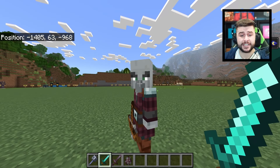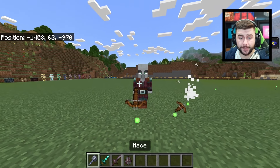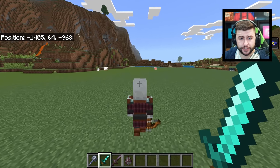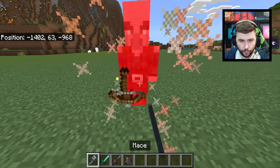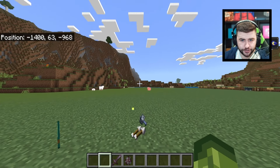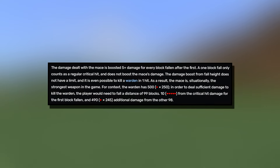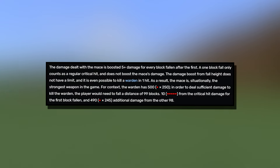So without falling, the mace should take three hits — the exact same as a diamond sword. Testing that: one, two, and three, it's dead. Now with a mace without jumping, same result — one, two, three, dead. A critical hit gives you a 50% damage boost, which you can identify by the particles, so with critical hits it becomes one and two. It is practically the exact same as a diamond sword until you start introducing height into the equation. The damage is boosted by 5 plus damage for every block fallen after the first, and a one-block fall only counts as a regular critical hit without boosting the mace's damage.